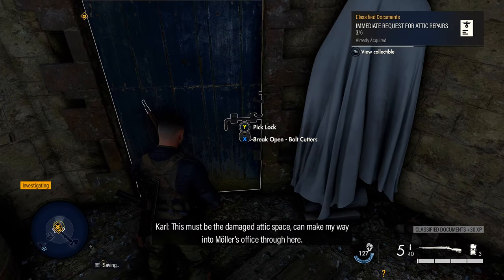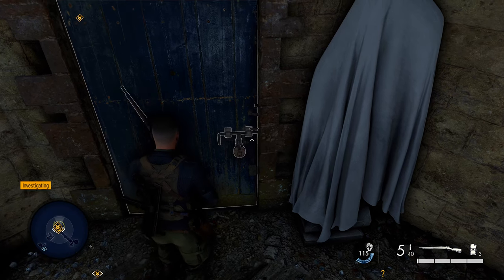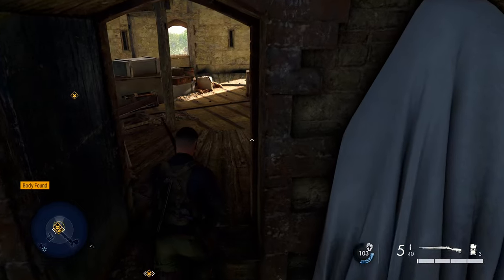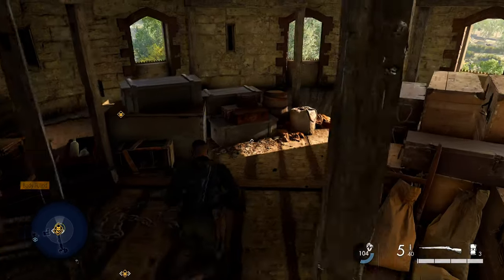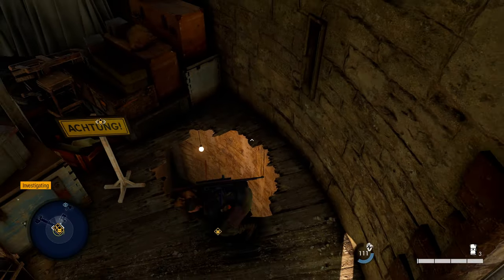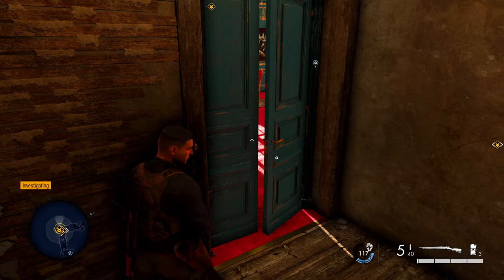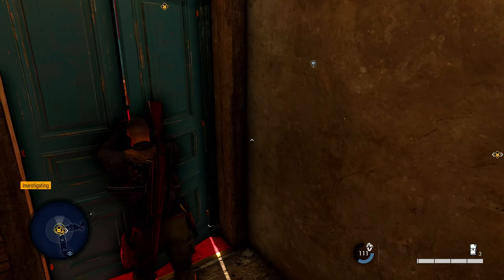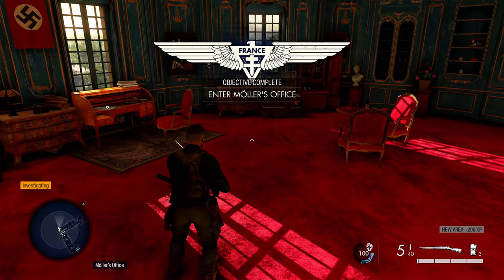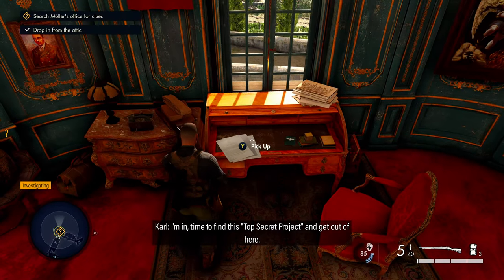Bust the lock on the door and you'll drop into Müller's office. Run around to the hole in the floor, drop in, then go through the doorway into his main office. Right in front of you on the main desk is our next classified document — 'Renovations Completed, Secret Project.'